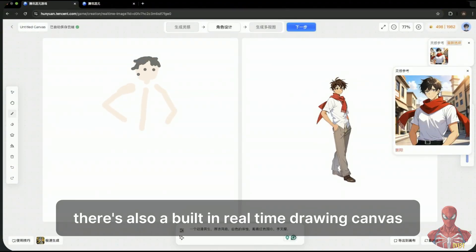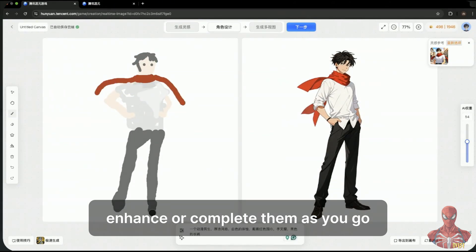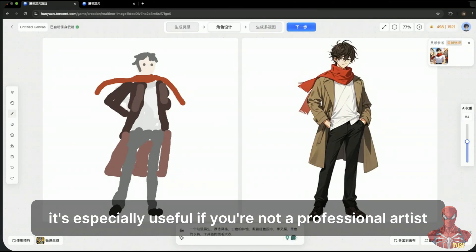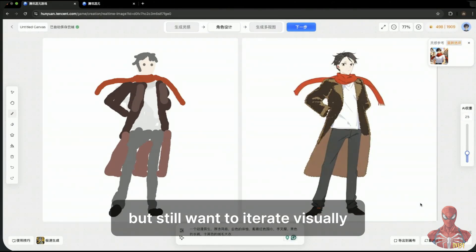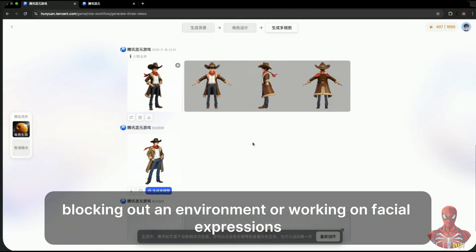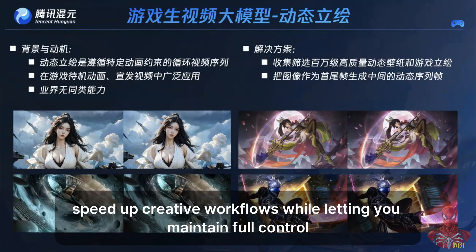There's also a built-in real-time drawing canvas. This lets you sketch out ideas and have the AI enhance or complete them as you go. It's especially useful if you're not a professional artist but still want to iterate visually. Whether you're refining a character pose, blocking out an environment, or working on facial expressions, the canvas helps speed up creative workflows while letting you maintain full control.